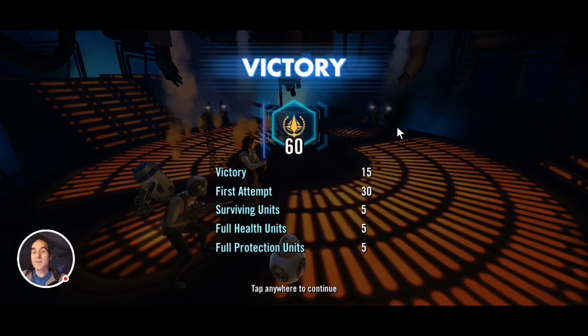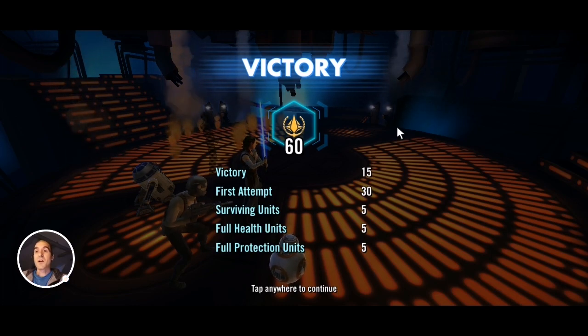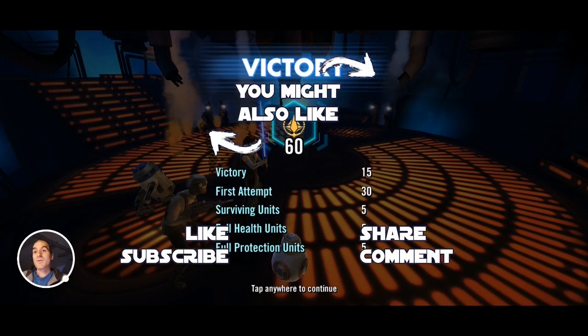Against a fully reliced geo squad I would not recommend this team. But often in GAC I see everybody gear 12, and only Geo Brood would be reliced. Against that kind of team this would still work, as long as Brood isn't crazy fast — usually they're around 270, which is still manageable due to all the turn meter manipulation. So if you got your resistance guys reliced up because you went after Galactic Legends Rey, you can use them to take on middle-of-the-road geo squads, not the top notch ones.